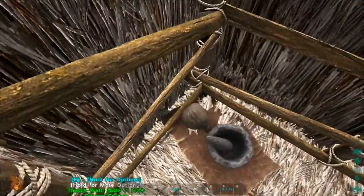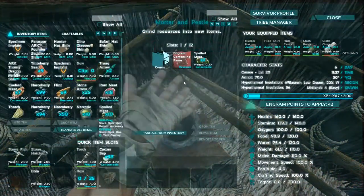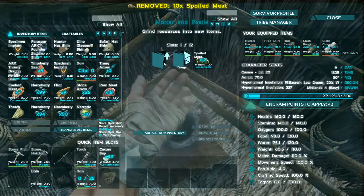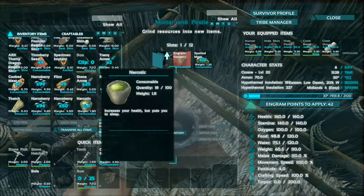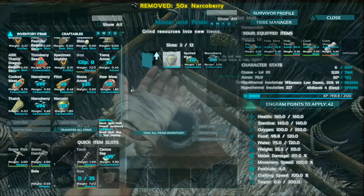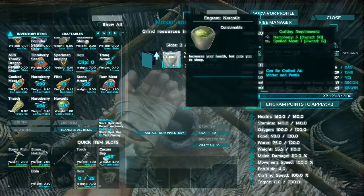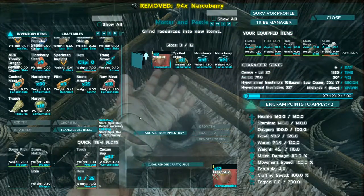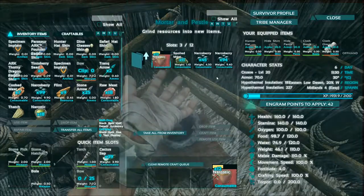Craft narcotics. Crafting your narcoberries into narcotics rather than using them raw is better in almost every way. They do not expire, they are more efficient, and they weigh less. The only extra ingredient you will need is spoiled meat, which can be obtained very easily. I have guides on how to get both of these resources super fast, which I will link in the description.